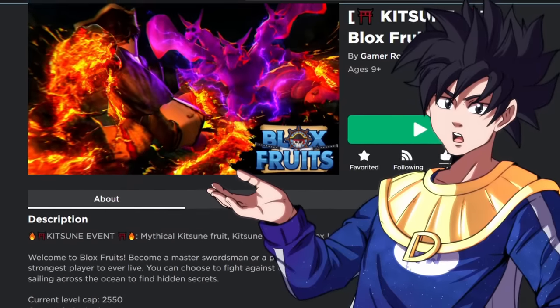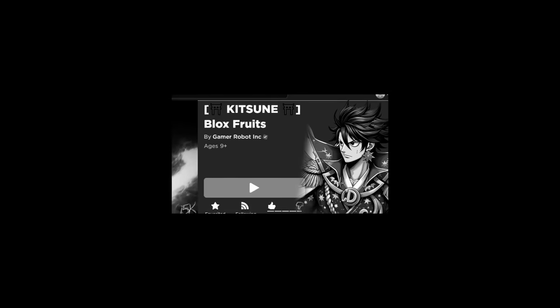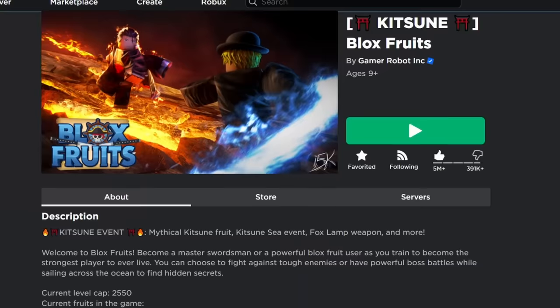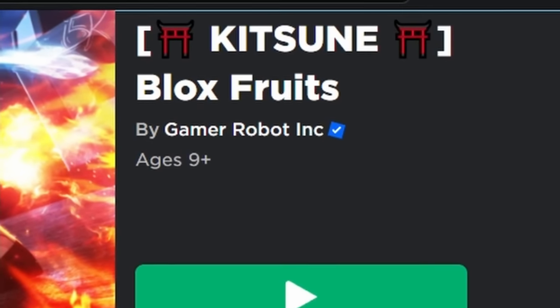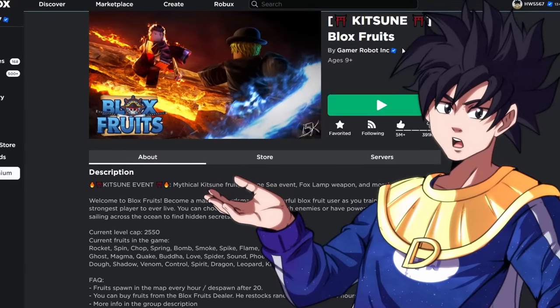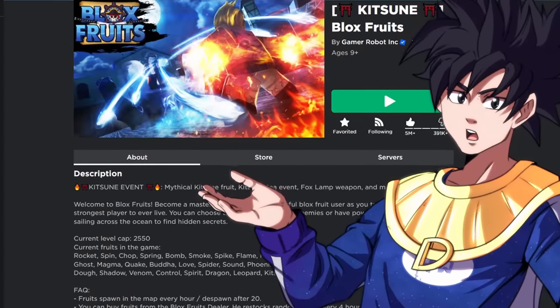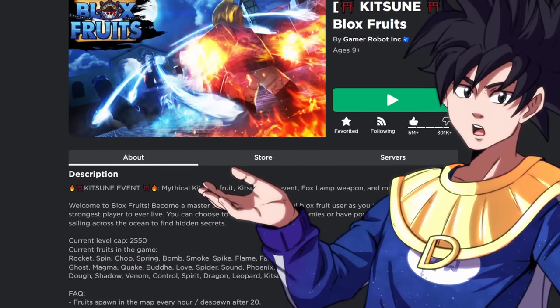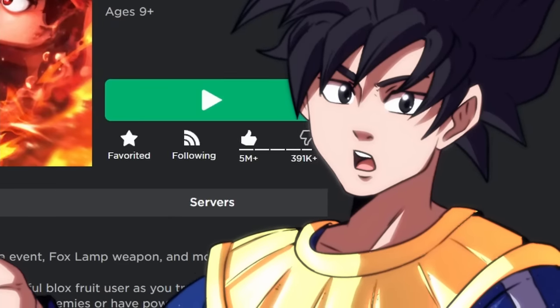We're back on Blox Fruits and we're going to be turning into a fury. Don't click off - this isn't my choice because this game has released a nine-tailed fox fruit called the Kitsune. We also have a new event where we can get some new accessories and a new weapon. Today I want to focus on the fruit and the weapon - the accessories I don't really care too much about. So yeah, it is time to become a furry. Please don't unsubscribe.